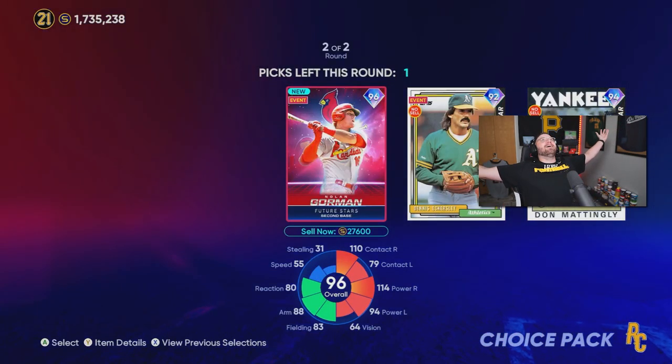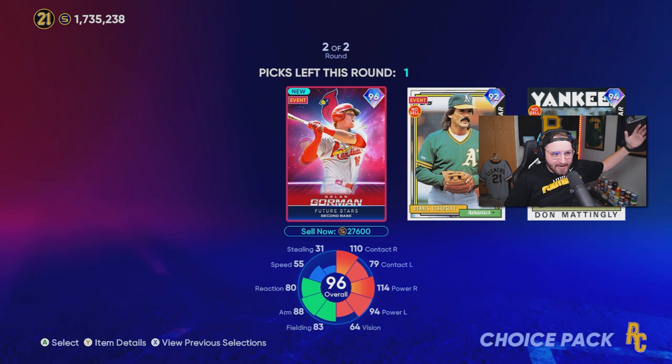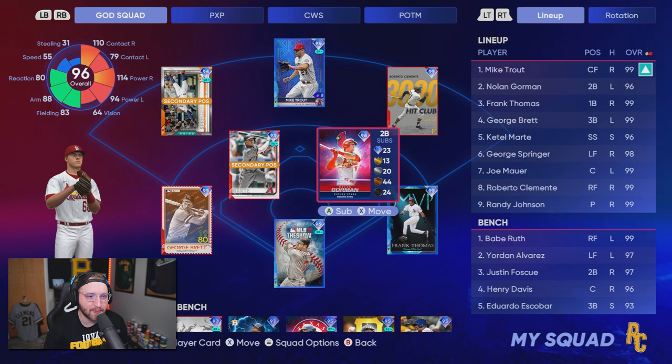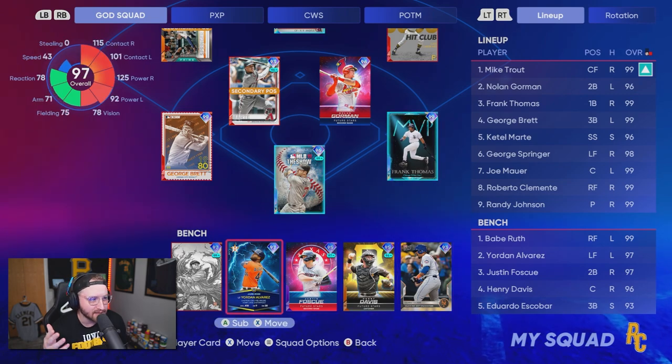Let's go! Thank you — we get Nolan Gorman from the 25k pack! Let's add him to the god squad and go absolutely crazy. We're gonna go ahead and put Nolan Gorman in the two spot, give him a lot of at-bats.